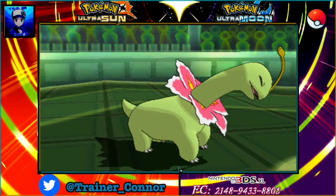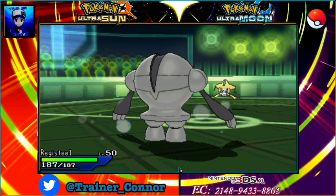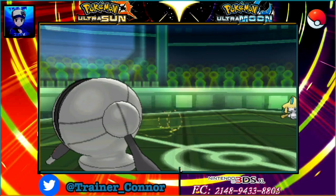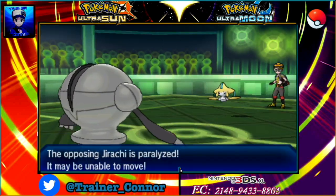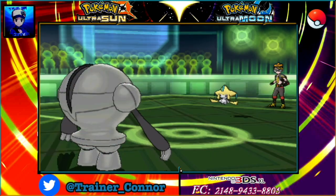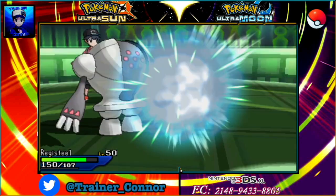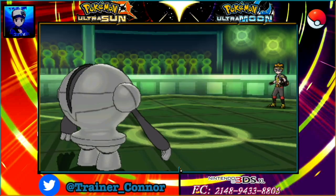I'm going to sacrifice Meganium, which is okay, and go into Registeel for free. If this Jirachi has Fire Punch, I'm going to laugh at it. I'm going to paralyze Jirachi just in case it's Choice Scarfed — because Garchomp wasn't Scarfed, it was actually Mega. I wanted to check. But it's actually holding a Lum Berry — good to know. At this point Jirachi uses U-Turn and switches out.